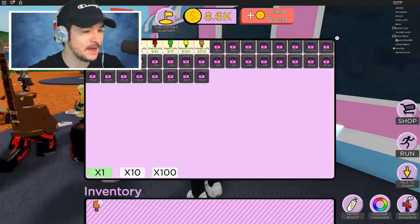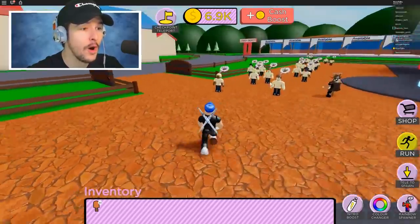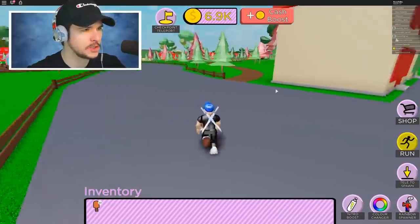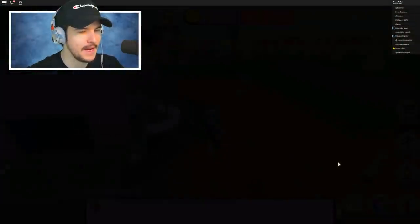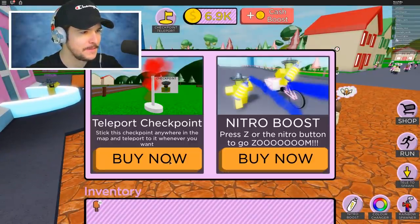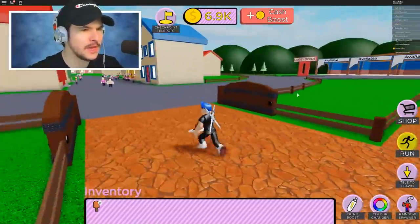I'm buying myself some orange lollies, but this is the most expensive ice cream and I only have one thing of space. The problem with buying the orange is I need to find people that like the orange, but these people all like strawberry. The teleport thing might come in handy — I think I'm going to buy that teleport checkpoint, stick it anywhere in the map, and teleport.